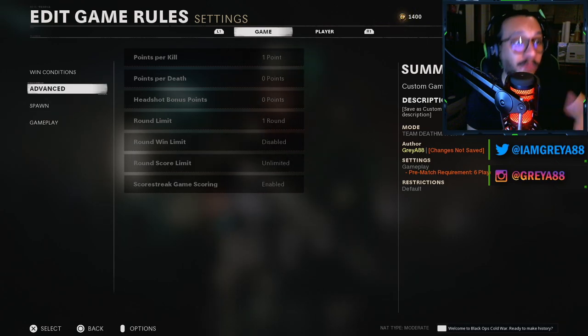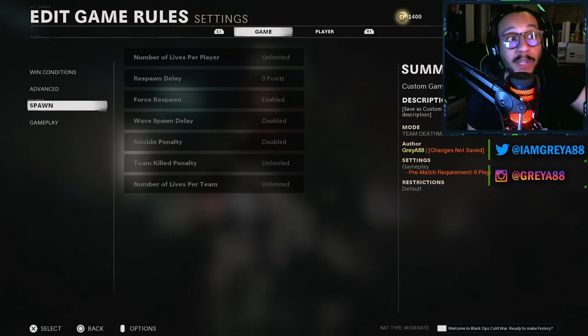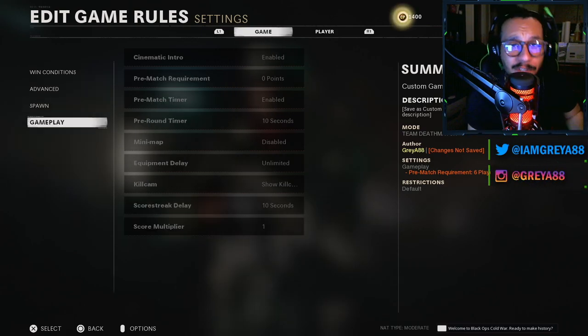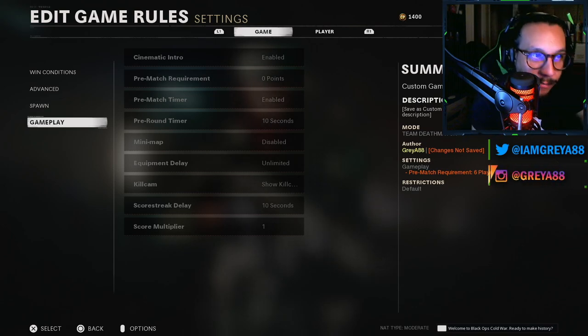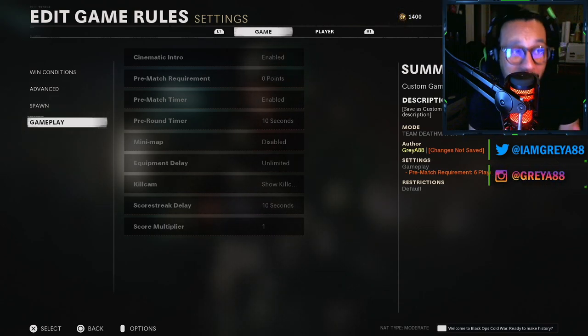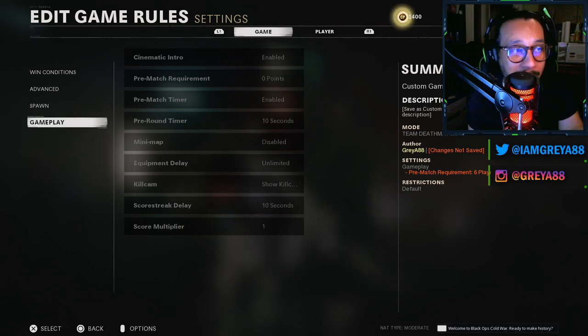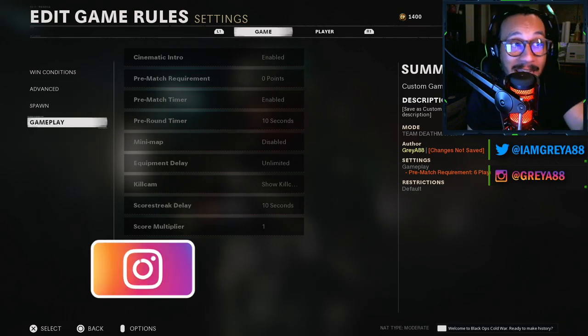Within game rules you can adjust win conditions, points per kill, points per death, round limit, round win limit, round score limit. You can control the spawns, set the number of lives per player to unlimited or whatever you want. You can also adjust gameplay settings like cinematic intro, pre-match requirement, pre-match timer, pre-round timer, and the mini map — a lot of different options.